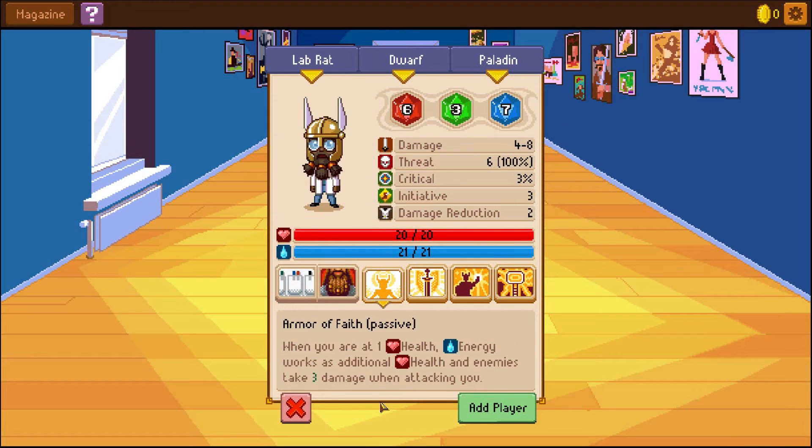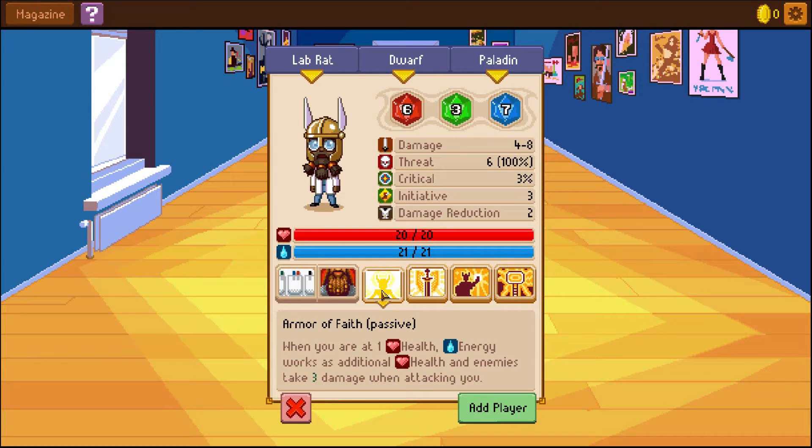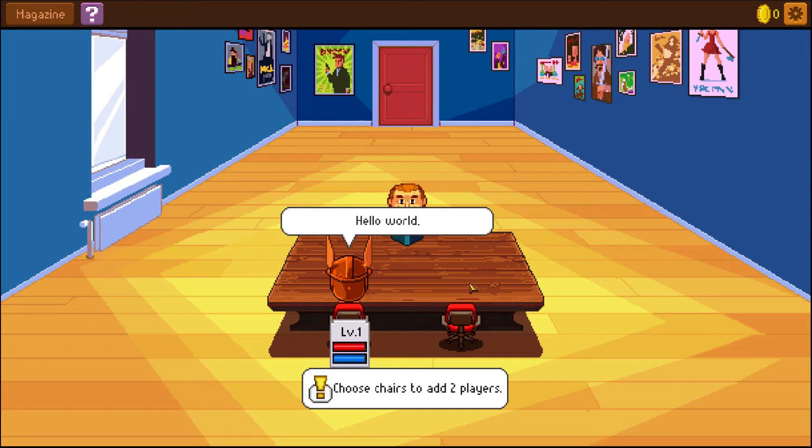What are we gonna call you? Can we call you anything? Or is this just what I have potential to unlock? Pockets — passive, you have an extra trinket slot. Okay, that's because I chose lab rat. Fortitude — passive damage reduction plus two. Armor of Faith — passive when you're at one health. So we'll go through this stuff as I go through the game. Damage, threats, all that stuff — cool. We'll add this guy. The dwarf lab rat versus paladin — yes, sure.